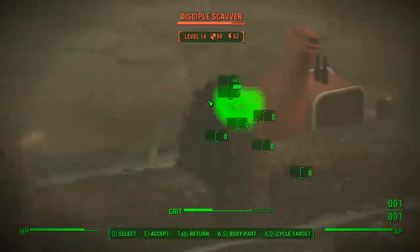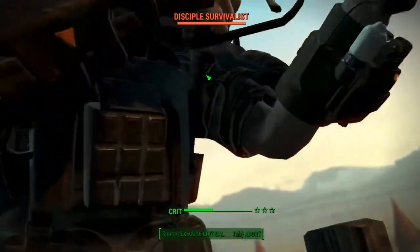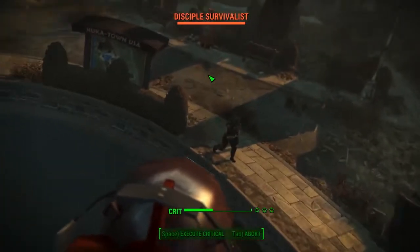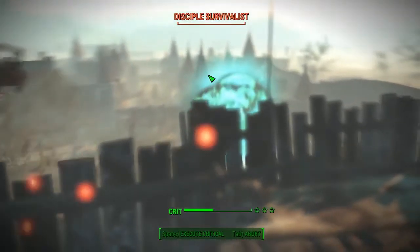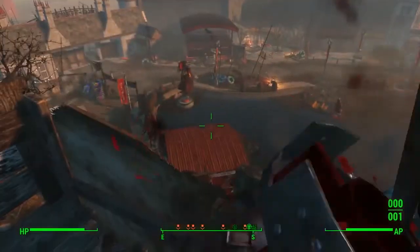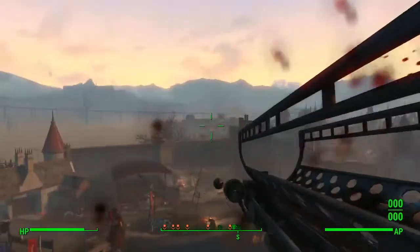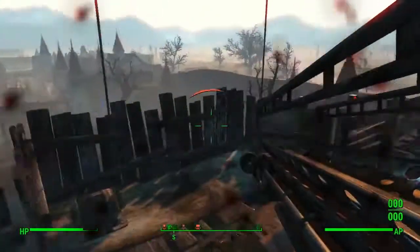That is how to get the Nuka Nuke Launcher. You need to do the mission from Sierra, which is called 'A Cappy in a Haystack,' and when you've done that you can go into Brad Burton's office, find him, and like I said, you don't have to actually shut the power off — you can choose to save him, and that'll be covered in a further guide where you can get the limited edition Nuka suit as well.